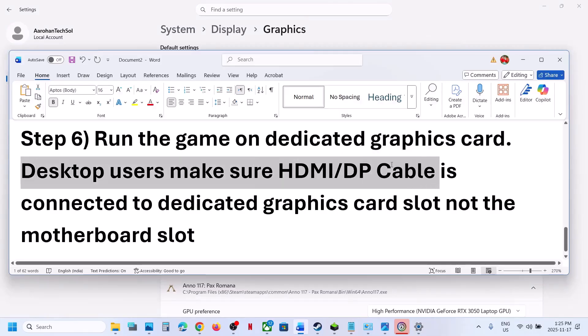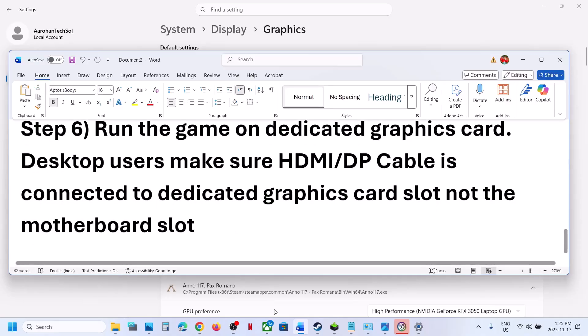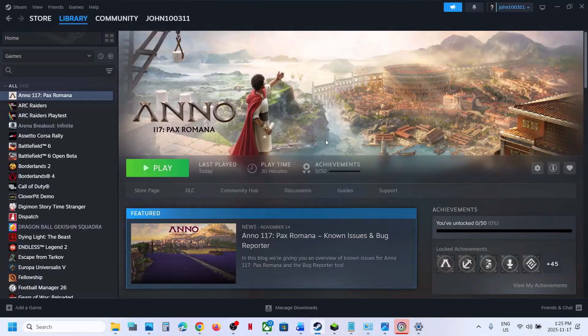Desktop users, make sure you connect your HDMI or display cable to the dedicated graphics card slot, not the motherboard slot. One of the steps shown in this video should help you fix the flickering issue. That'll be all — thank you so much for your time, please like this video and subscribe to my channel.